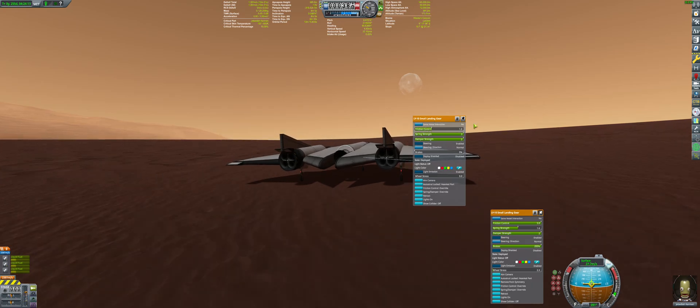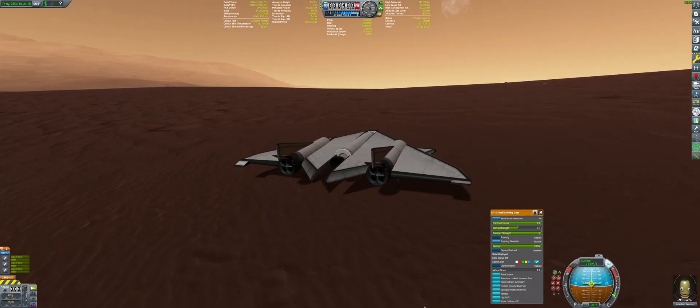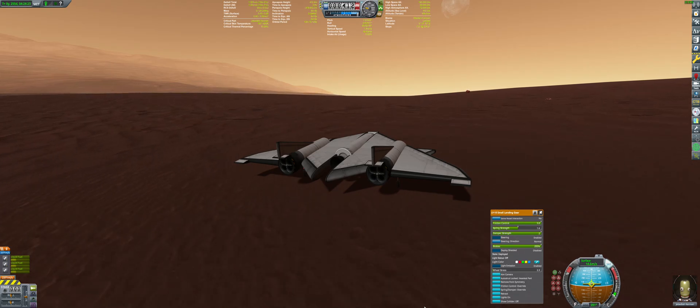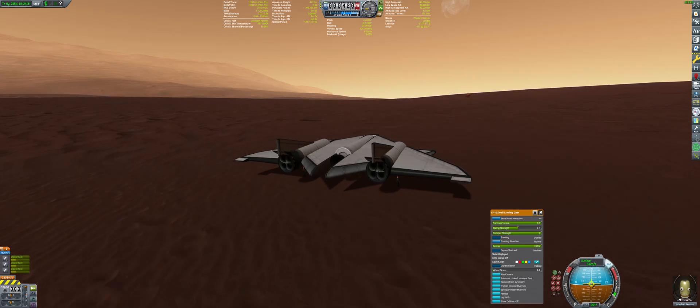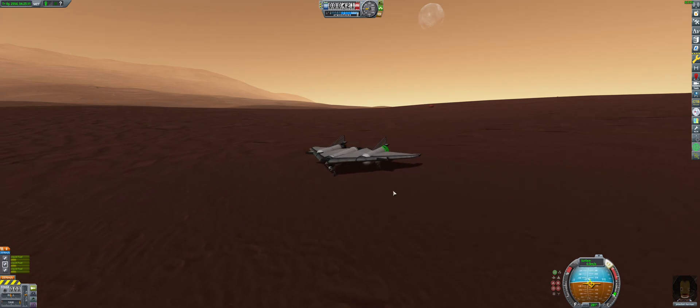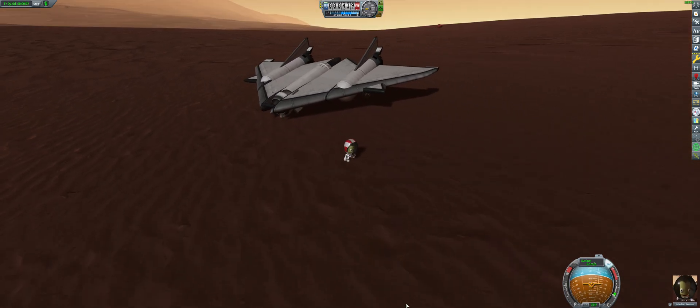I'm not carrying the oxidizer, so I can't use the rapiers in rocket mode. However, I did promise that I was going to use jet engines, so now it's time to reveal the secret. In stock KSP, jet engines only care about four things to produce thrust: the current atmospheric pressure, the current velocity of the craft, having enough fuel, and having enough intake air. Normally, that last point prevents you from flying anywhere other than Kerbin and Laythe, as intakes don't work on any other bodies. However, intakes do store a tiny bit of air in each intake, and if you close the intake, they can store it indefinitely.